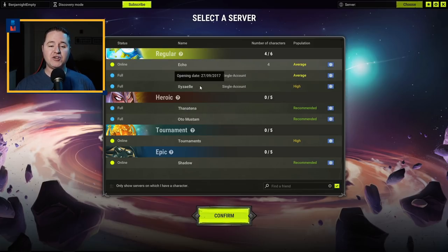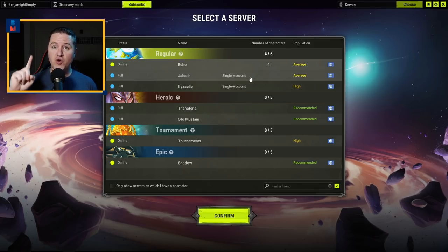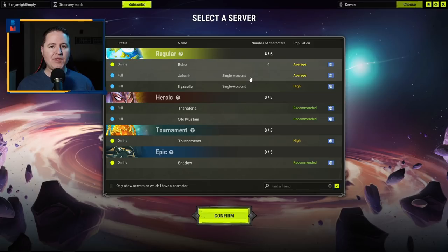If you are playing by yourself and want a well-populated active server, you want to choose the Eliezeal server. If you want something a little less established, last year Jahash was added, which is also a mono account server meaning you can only run one account on that server. It's less established and less populated, but maybe that's what you want if you're looking for more of a challenge.